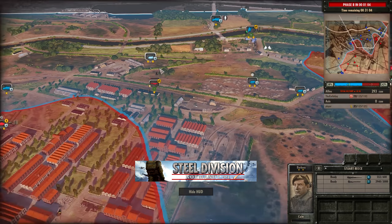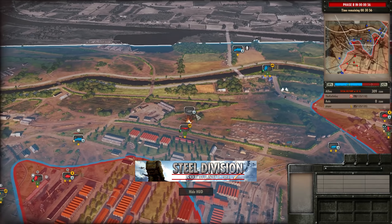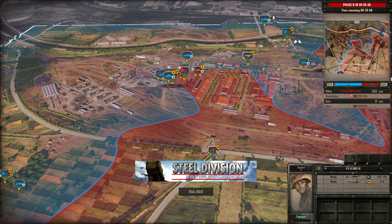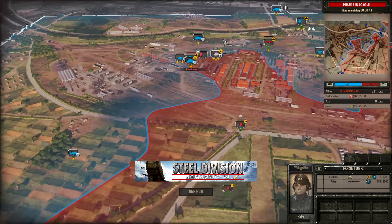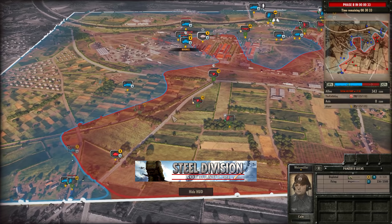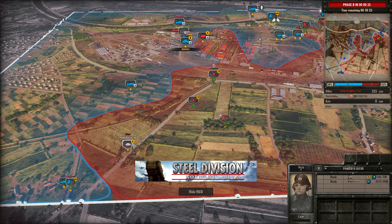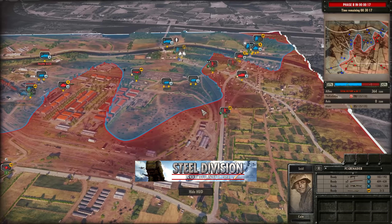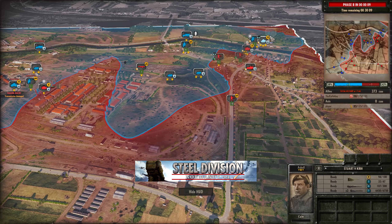The Panzerschreck engages — did it kill a Stuart? Yes, it managed to kill one of the Stuart Vs, and then kills another Stuart as well. Good job there by player — just good micro. But player's really going to have to try and take advantage of the bottom side. If the pak 38 can kill off the Staghound that would be fantastic, because then the Panzer II Lux gets enabled and can maybe push through in the mid. It's such a precarious position for both players at the moment.